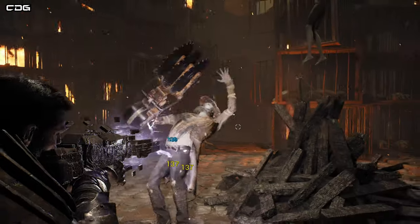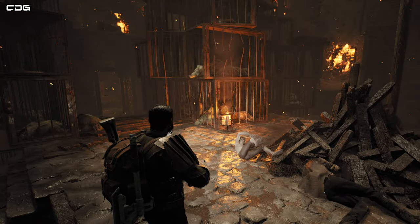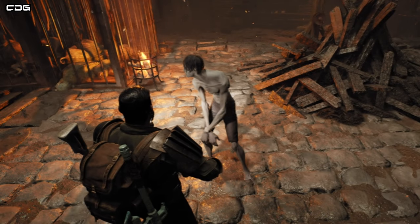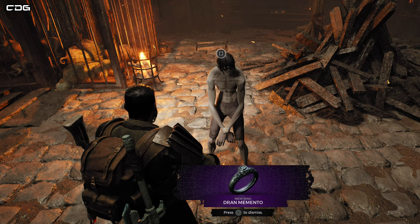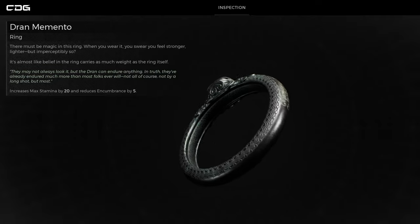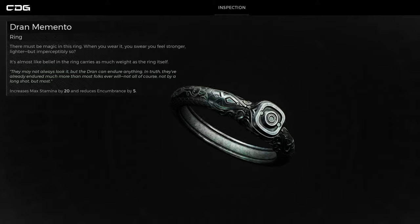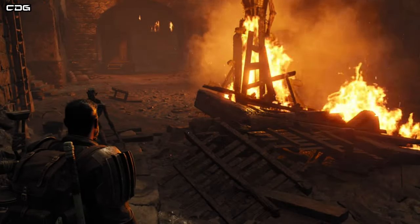It's a pretty decent ring for those of you running that type of build. But what actually happens if you keep him alive? Well, you're going to get a reward for keeping him alive — he'll give you the Dran Memento Ring, which increases your maximum stamina by 20 and reduces encumbrance by 5. That encumbrance reduction could be the difference between a medium roll or a heavy roll if your armor is just pushing you over that encumbrance level, so it might be useful.